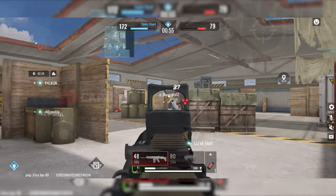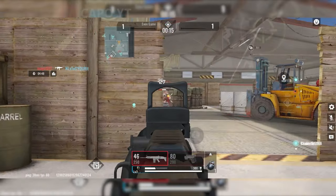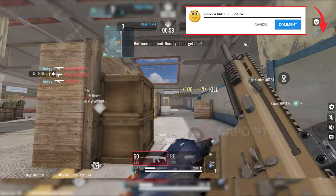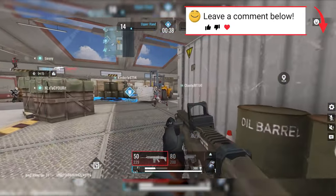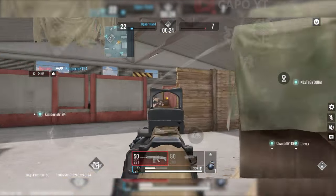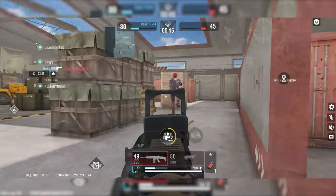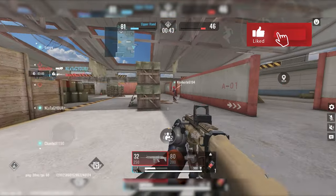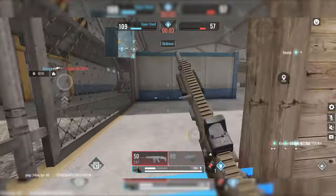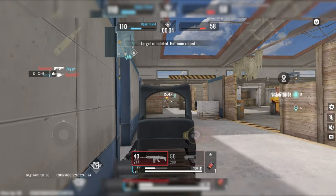Not all weapons behave the same way, and I haven't come across any two weapons that are very similar. This uniqueness might be because the game hasn't been released globally yet — perhaps in the future we might see more similar weapons, but as of now each one has its distinct characteristics. Some guns are easy to control in terms of recoil while others may require more effort. Starting with a weapon from level 1 allows you to understand its characteristics better as you progress to a higher level.